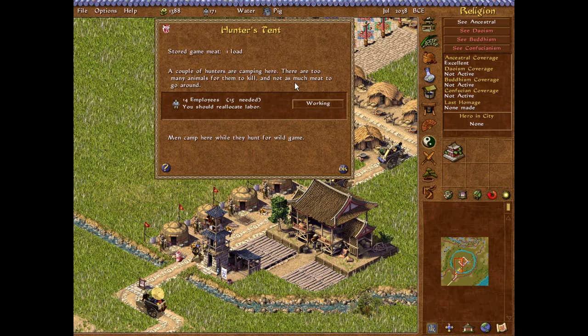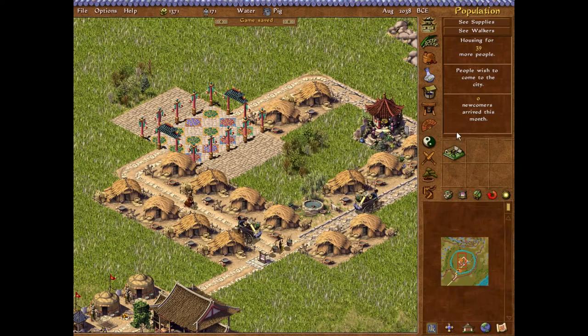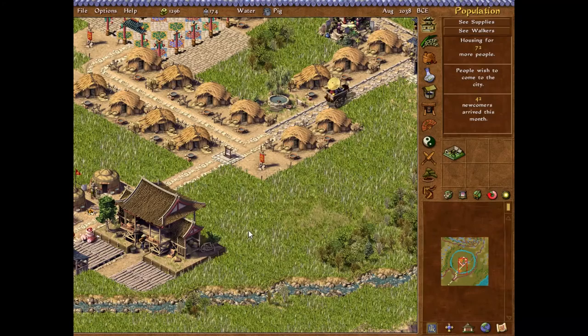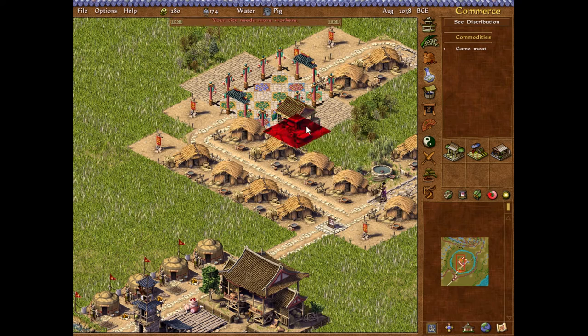There are too many animals for them to kill. Because they haven't got enough people, of course. We'll just block down all the houses that we can. Build them on the corner there. Get some good Feng Shui. We're not really going to care about Feng Shui in this game - it's going to be fairly short. We have some meat there. We should build the shop - just a little food shop.